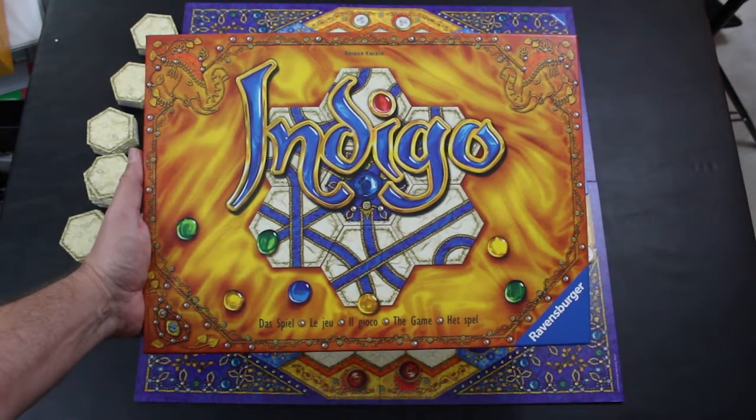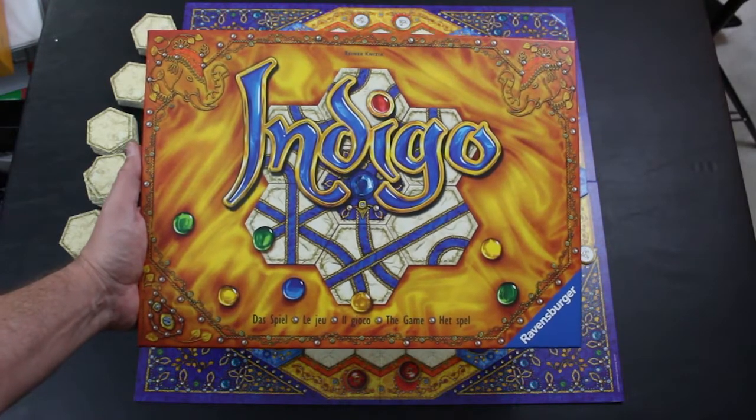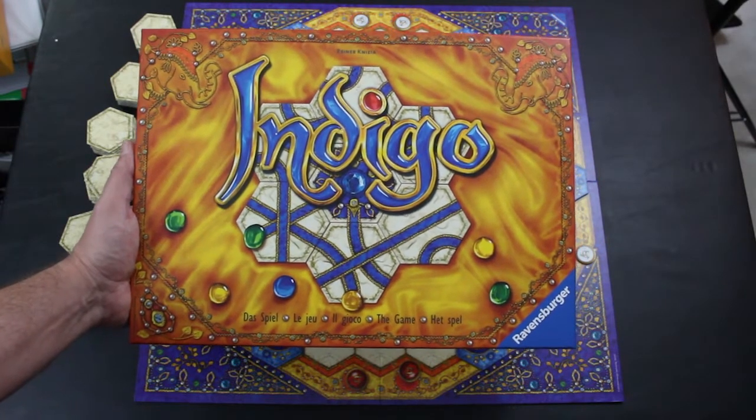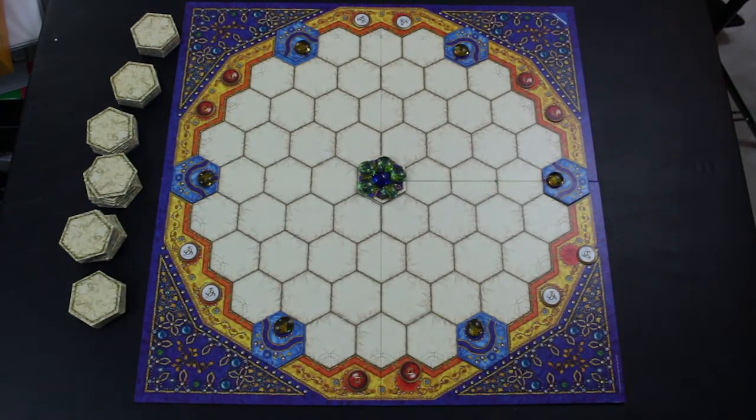Hey everybody, welcome to this Board Game Life video, taking a look at the game Indigo, released by Ravensburger and designed by Reiner Knizia. This is a pretty cool little game, let's check out what it's all about.